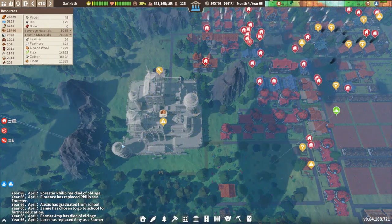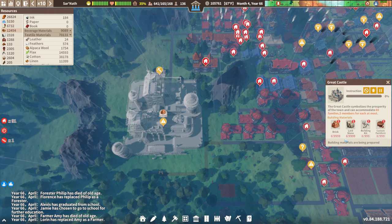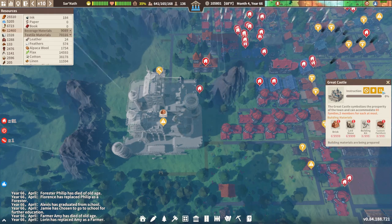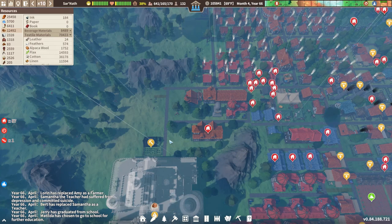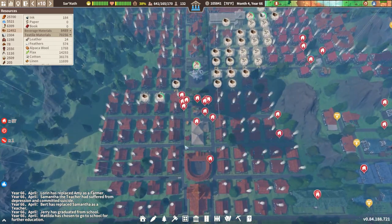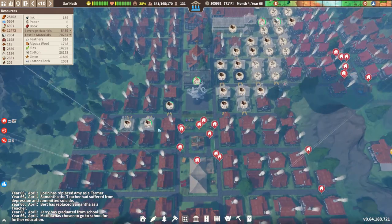So here is our rebuilding effort. I replaced the castle — that was an easy one. It sucks we lost all the bricks, laid stone, and building kits, but what can we do about that? We have this gatherer marked for reconstruction. We got a bunch of these homes already replaced. We have a lot of displaced citizens right now.